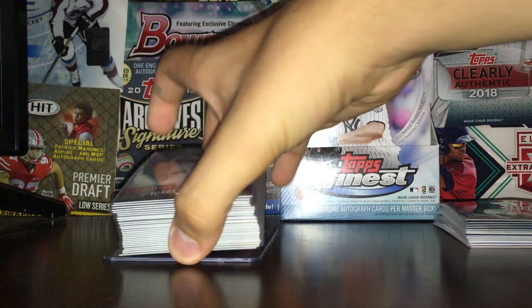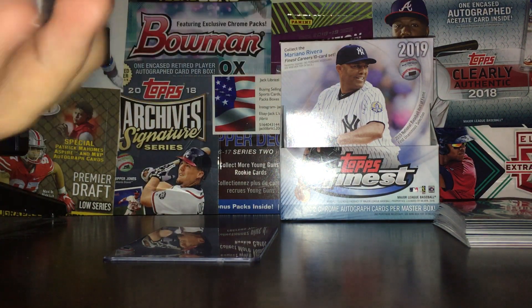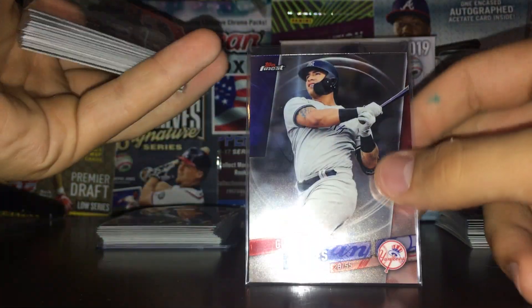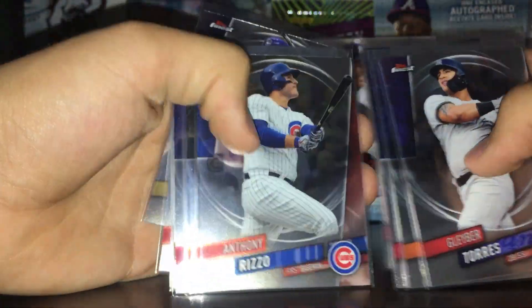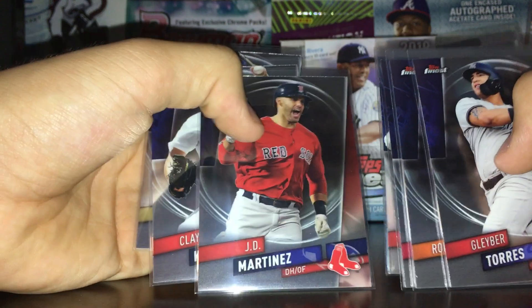So that was the base. I sleeved up the better players — Gleyber Torres is the Yankee, Robertson, Cano — a Met — and some of the better players: Bogaerts, Bregman, Nola, Ohtani, Rizzo, Posey, Scherzer, Arenado, Baez, JD, Kershaw, and Yelich. Those will be in my eBay store.